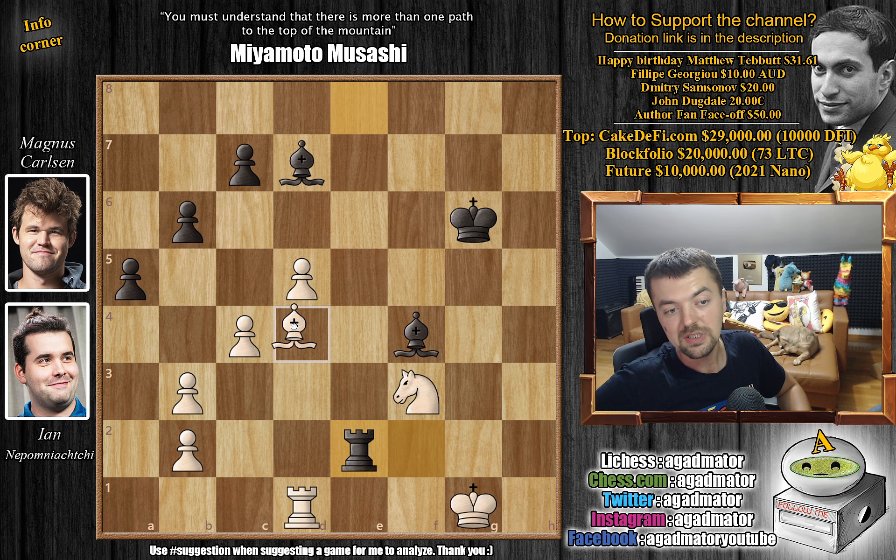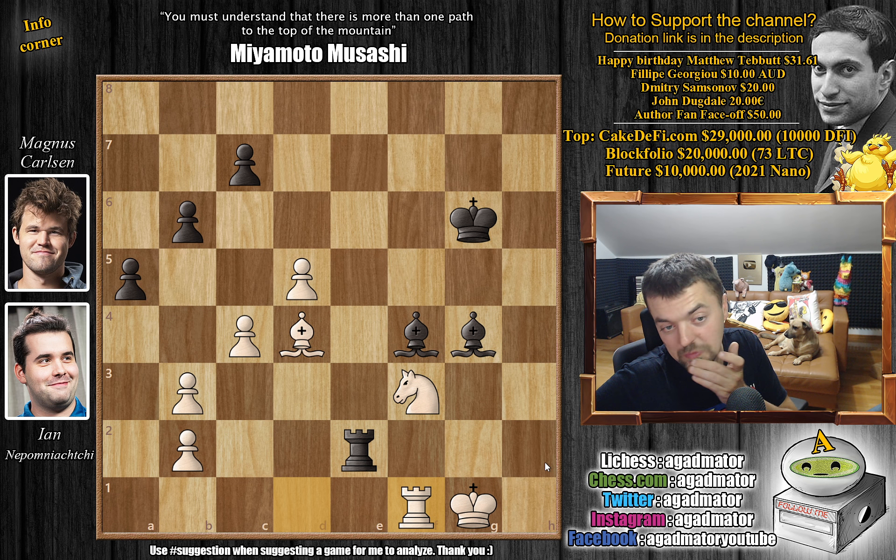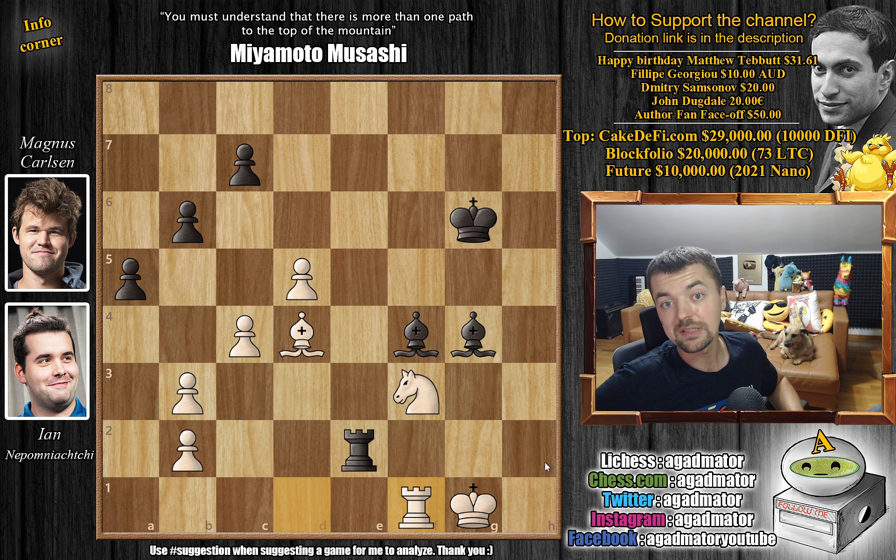Bishop to d4 defending the pawn. Magnus plays bishop to g4 — a very nice move. It attacks the knight and also x-rays the rook on d1. We have rook to f1 defending the knight. The position is so close to winning for Magnus, but you have to play a very precise move here. Feel free to pause the video and try to find this idea.